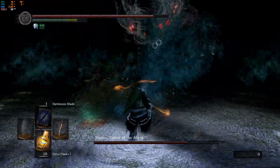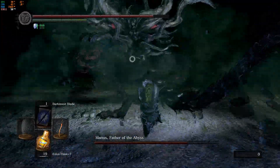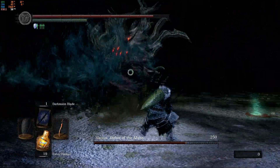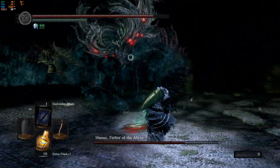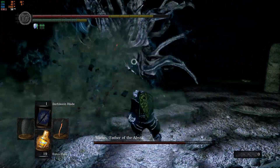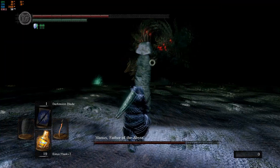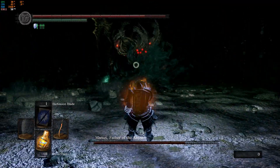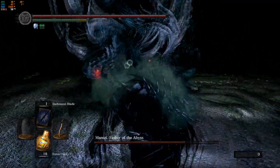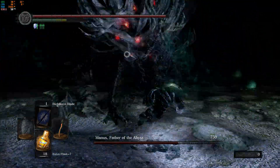He's easily the hardest boss of the three Dark Souls games. That uppercut — you can dodge it by rolling under the elbow of the arm that's doing the uppercut. It's like 900 damage right there. I'm backing out because I want to heal. When you back out like that, it baits his range attack, which you can punish — so that's nice.